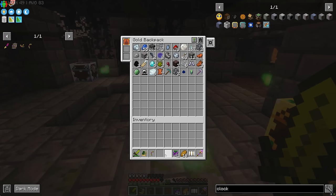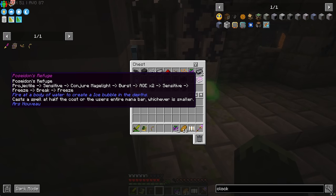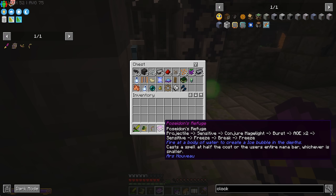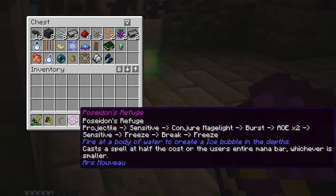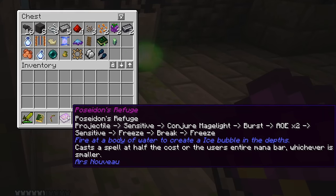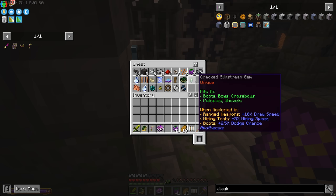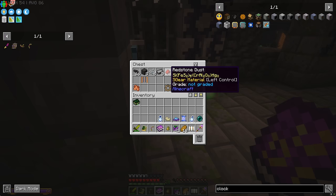We'll load up the backpack and see what's inside these chests. What you can find out in the world sometimes are these very rare pre-configured spell books. This is Poseidon's Refuge — fire at a body of water to create an ice bubble in the depths. It's projectile, sensitive, conjure Mage Light, burst, AoE times two, sensitive, freeze, break, freeze. I think this creates an icy sanctuary bubble you can hide in underwater that has air and a light. We'll also take the Lexica Britannia, a bag of seeds, and as much loot as we can carry.